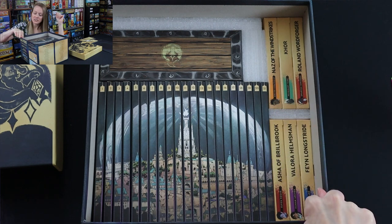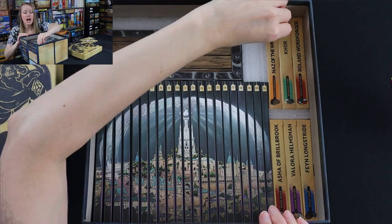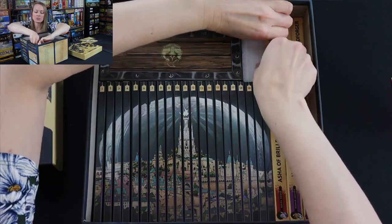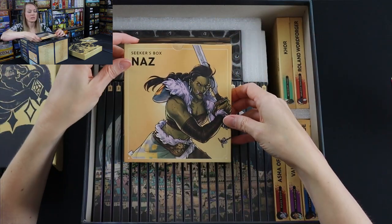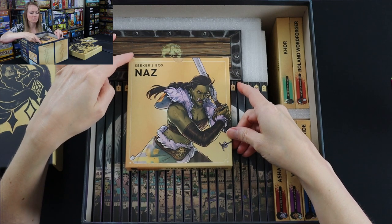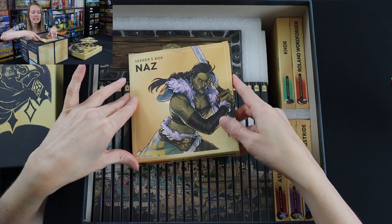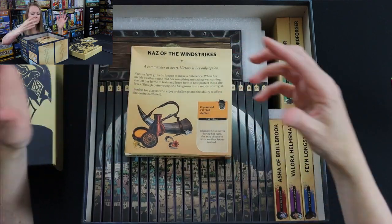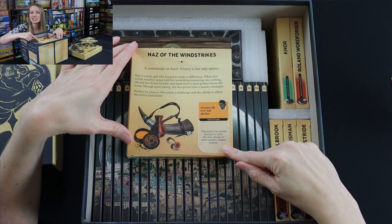Over here on the side, you've got all six characters that have their own unique decks and their own unique abilities — or lanterns — that they get to use. The way they play is so vastly different. I played Naz of the Wind Strikes in my run-through and when I played with my husband. This is the Orcish Strategist, and I really liked how she played. I liked that she was a real fighter.